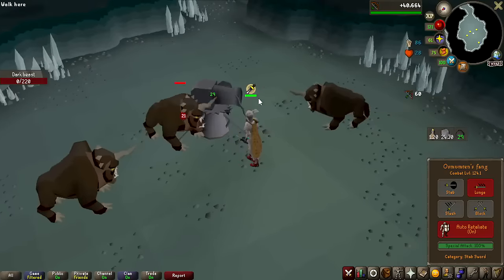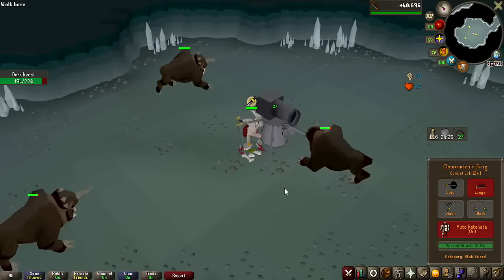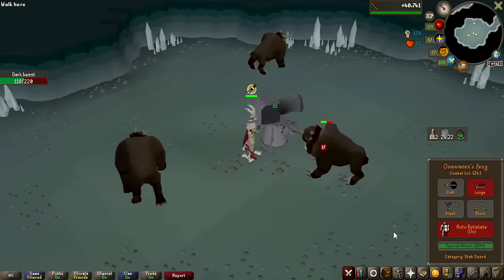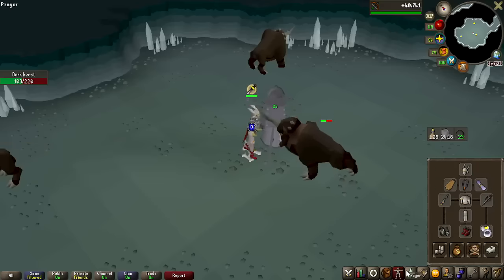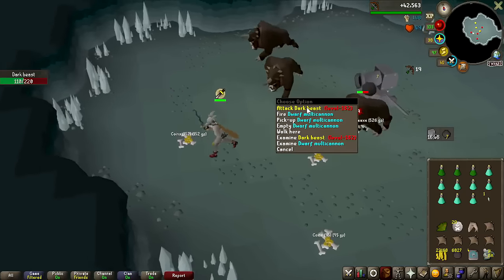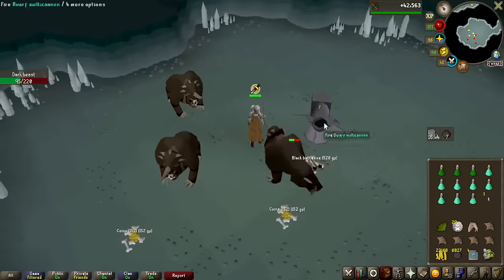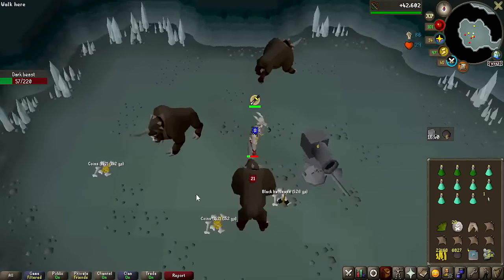When it comes to killing the Dark Beasts, they are weak to stab, and I'm going to be using a cannon in a single area again for the same reason of just tagging them so I can AFK a bit more. I got the first Crystal Shard of the grind — I'm probably just going to keep all of them, not make them into potions or anything, and sell them for money. I'll just keep them for charges for my Crystal Gear.